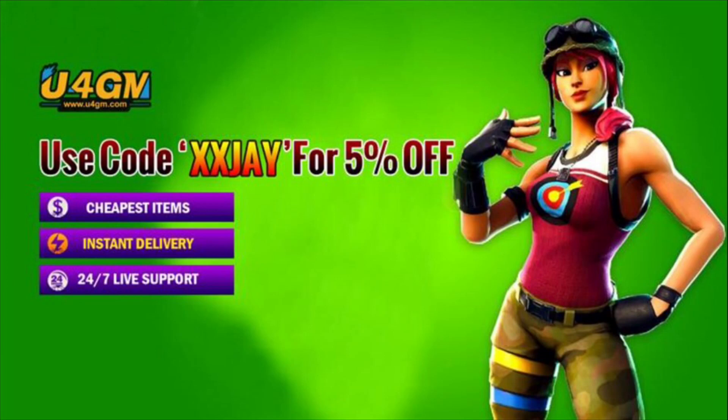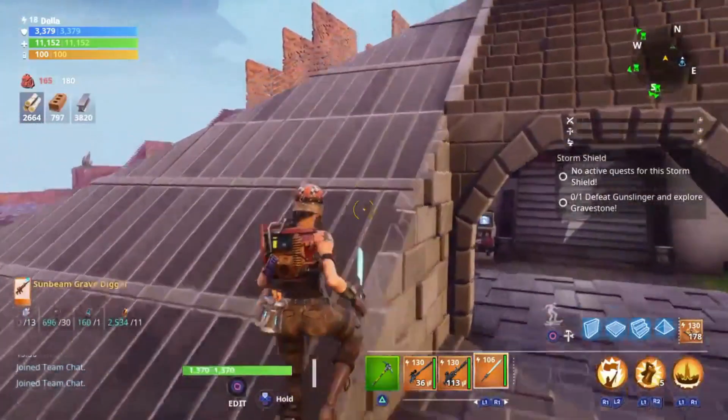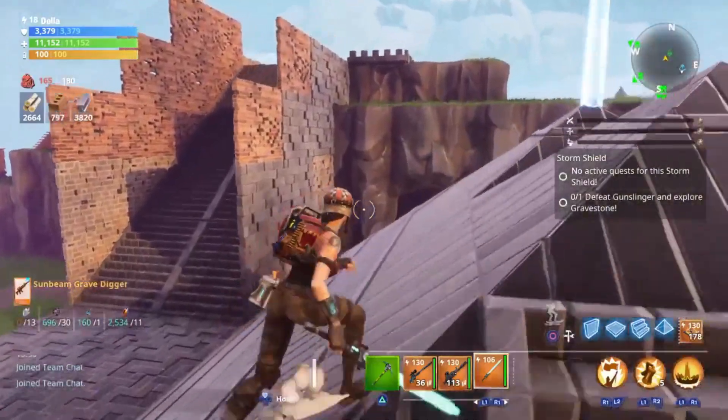Before we get into this video, make sure to go check out u4gm — link is in the description. You guys can buy really cheap Fortnite Save the World items, anything you're really looking for. Make sure to use code XXJ for five percent off.